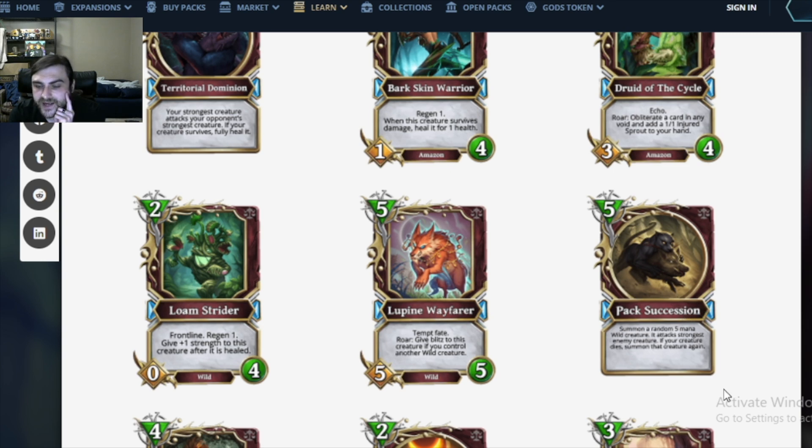Pact Succession: a 5 mana spell. Summon a random 5 mana wild creature — it attacks the strongest enemy creature. If your creature dies, summon that creature again. I was thinking: why would you run this when you could just run a 5 mana wild creature of your choice and not deal with randomness? But 5 mana spell, get a creature worth about 5 mana, and maybe kill another creature — that's pretty good tempo. Is it good enough to push out things like Falling Star? Probably not, but this card might be good.